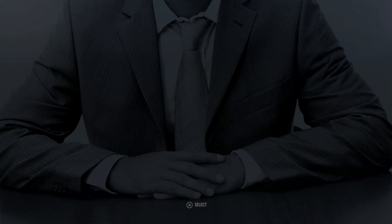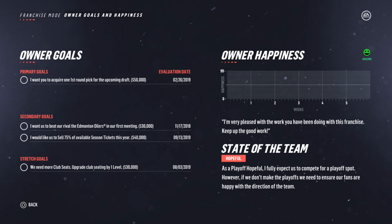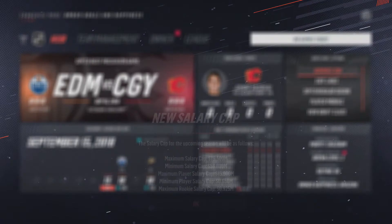Yeah, a view on your goals. So we're hopeful — I'd like to be a rebuild team. Hopeful is actually a good category, because our defense is good and we have some really good young players that will be on our first and second line. But we're not really well-rounded out, and I think it takes us a year or two to really get to a place where we are considered a champion. I want to acquire one first-round pick for the upcoming draft — Giordano can definitely net us one. I want to beat our rival, the Edmonton Oilers, in our first meeting. I'd like us to sell 75% of our available season tickets this year. And we need more club seats, so upgrade it.